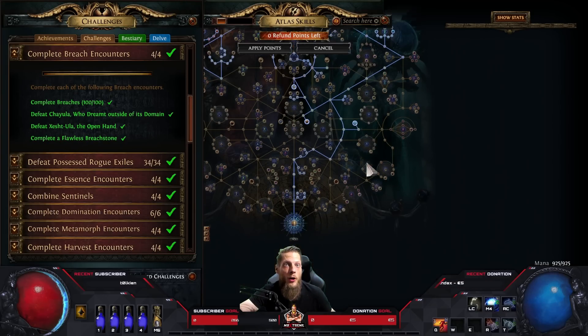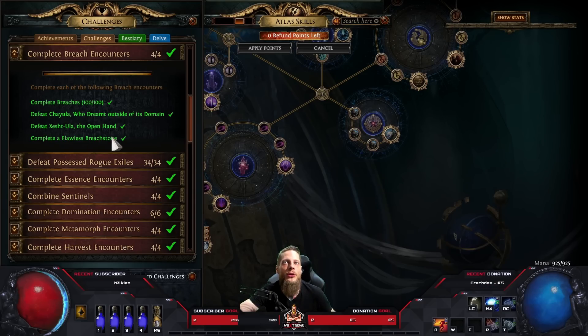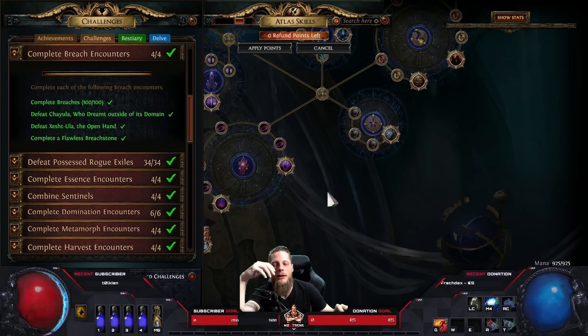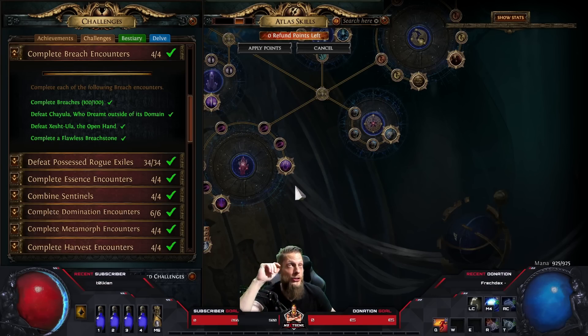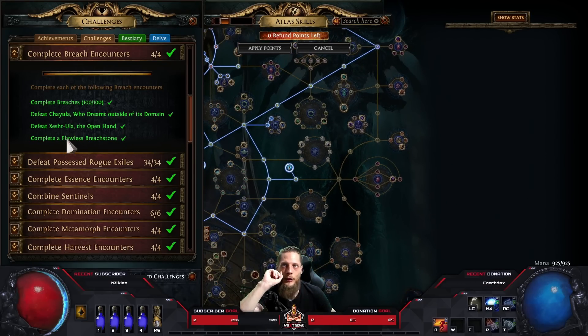For the Xesht challenge, maps have a 2% chance to contain him. For 'The Feared Who Dreamed Outside Its Domain,' that's the boss spawning in a breach in a map. I ended up buying a charged compass with a specific Chayula breach modifier, and combined with scarabs I had five or six Chayula breaches per map - with the atlas tree it was super easy to find and kill the boss.